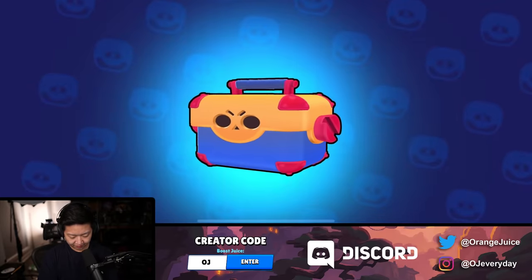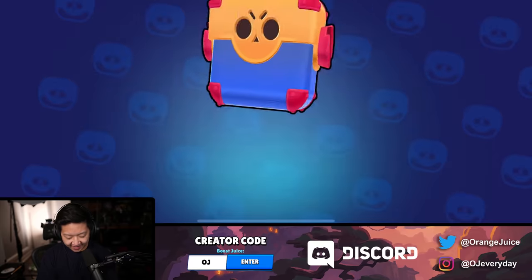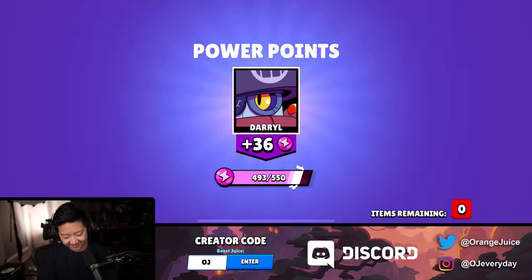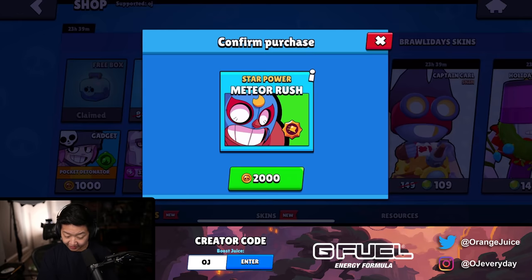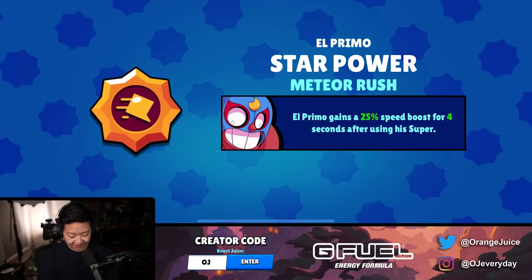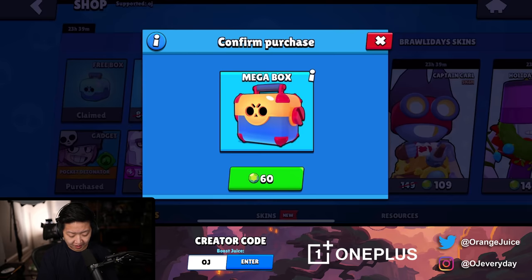Got to use Code OJ. Five items - Boo earns. I don't need any of these. Nothing. A free box - I'll take it. We need Meteor Rush - that's beautimous. I don't even know if I should be spending this gold. We have a mega box that's on sale.